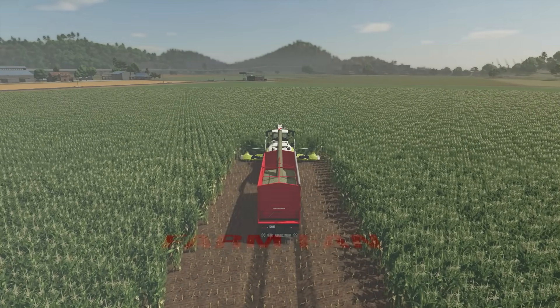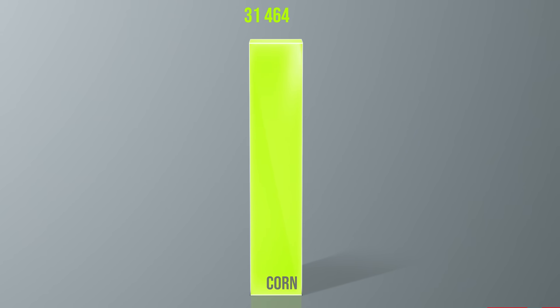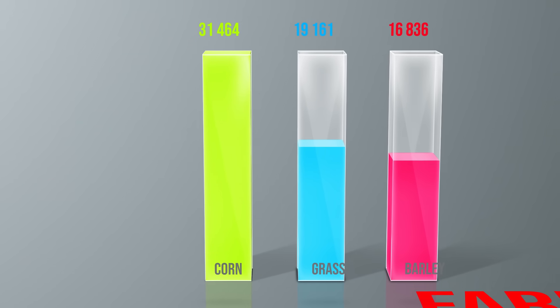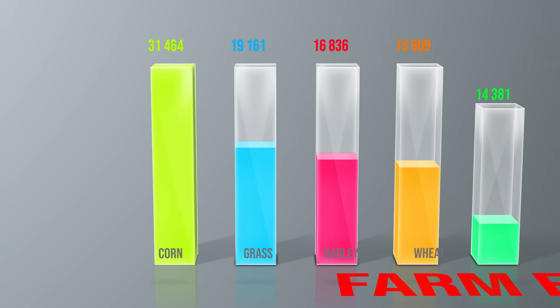Since the silage price is fixed, we can skip the yield ranking and jump straight to profit per hectare. First place — no surprise here — it's corn, specifically green corn. Second place is grass. However, grass earns this spot only theoretically.